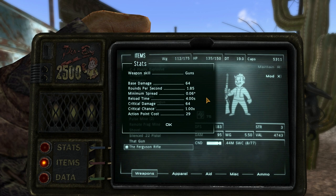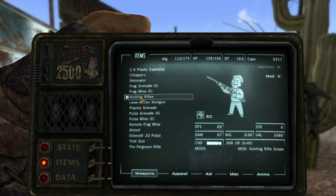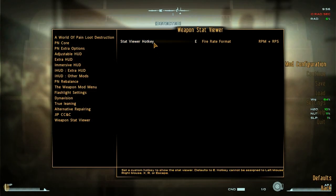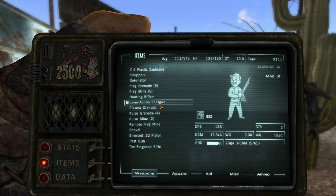It gives you details such as how much critical damage you do, the chance of getting a critical, and so on. It will also tell you which weapon skill specifically that weapon is designed to be used with. Those of you who used FWE in Fallout 3 will recognize this function straight away. There are a couple of customizations you can make, including the ability to change the hotkey, which is very useful. But all round, it's a very simple mod — it does exactly what it says.